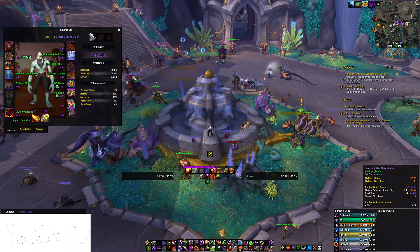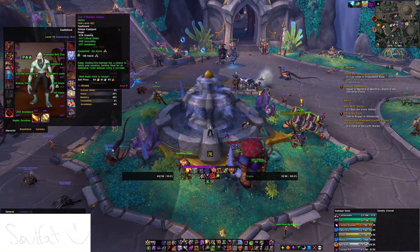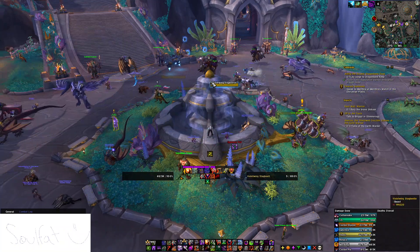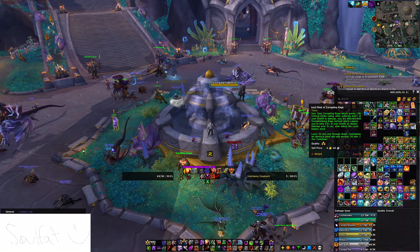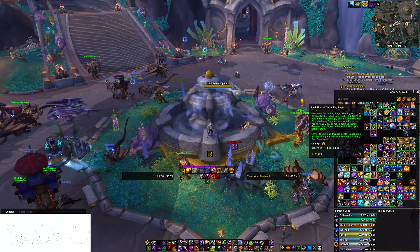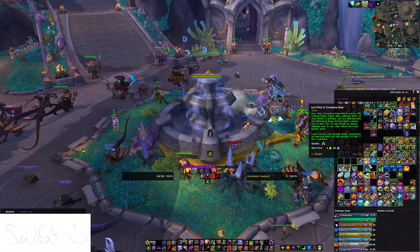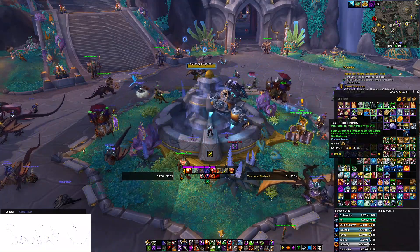Most important things for gear: you want your double Shadow Flame Embellishments, you want your Clash Trinket, and you want your 4-piece. Everything else is okay. As Demonology, you have an option to run the Vial of Corrupting Rage Potion, which will give you the most bang for your buck in terms of damage. If you find your group struggling with healing though, running the Tepid Verse Vial isn't a bad option on this fight too.